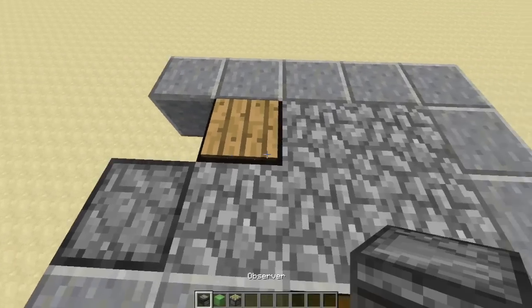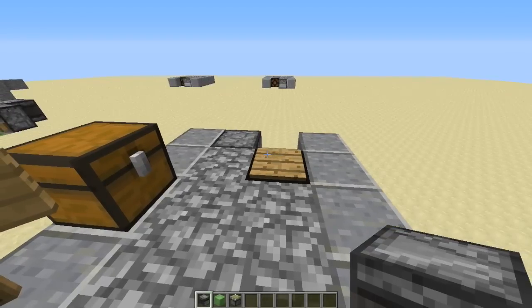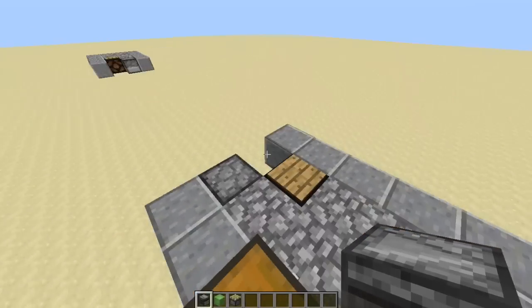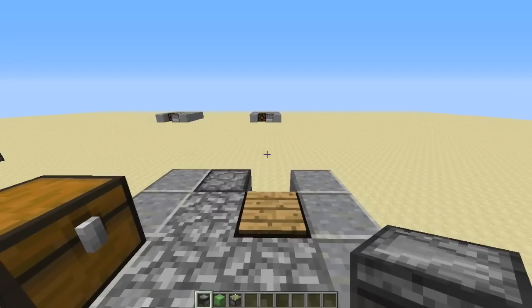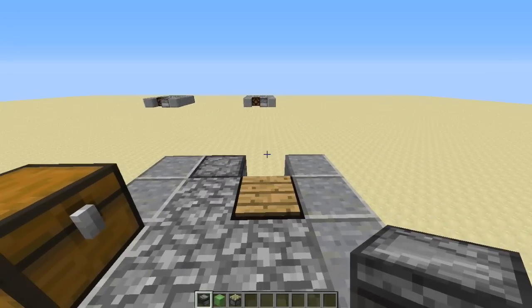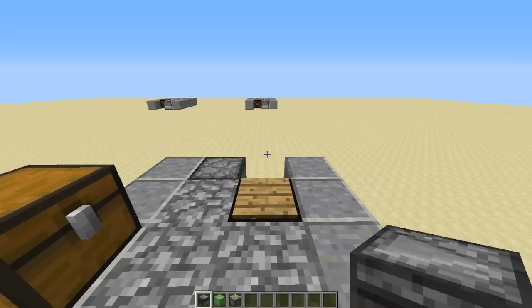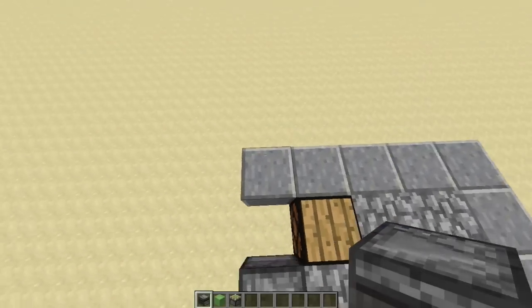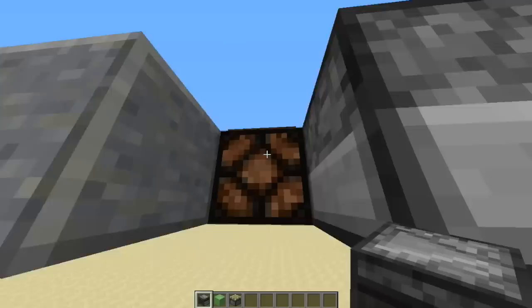I'll show you how to do it. I don't know how experienced you viewers are with slime block flying machines using observer blocks, but one thing I've learnt is: if you're building a machine with observer blocks to power it, put them down first before anything else. Because otherwise, when you place an observer block, it'll start activating things and you end up breaking the system.